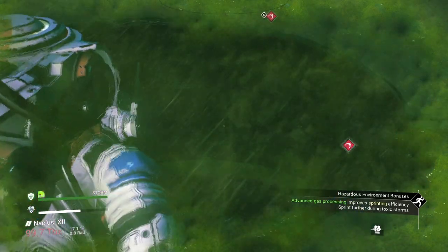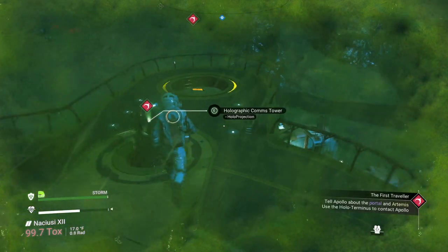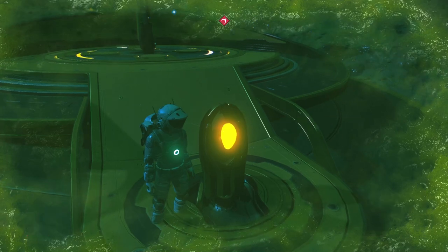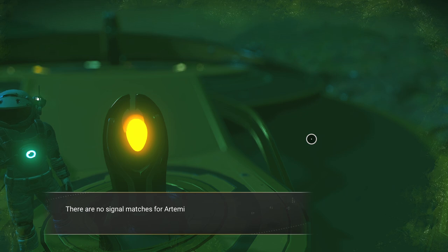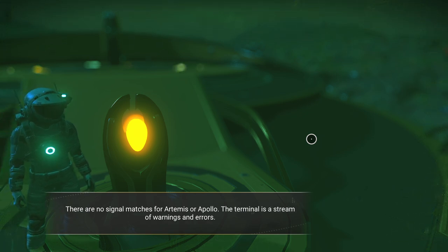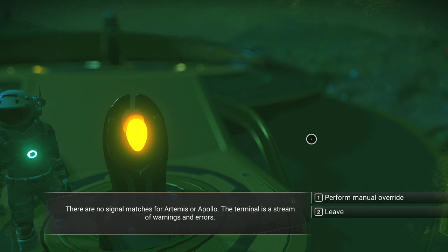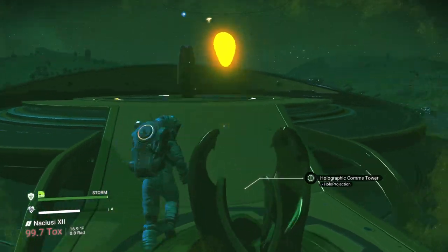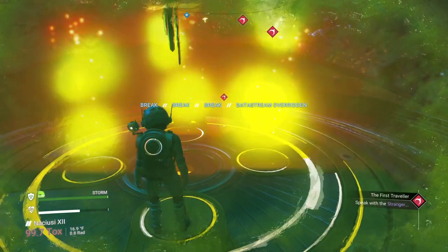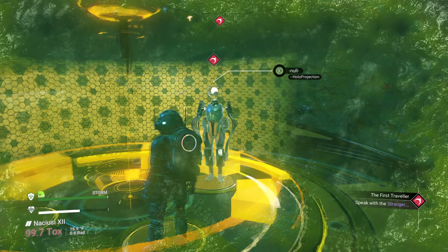Should have the juice now to make it all the way to the top. Sure enough. Warning — network compromise. Warning — manual override required. There are no signal matches for Artemis or Apollo. The terminal is a stream of warnings and errors from manual override. The warning messages cease. Some new frequency shimmers into being. Guess who's there — ladies and gentlemen, I introduce you to Null.